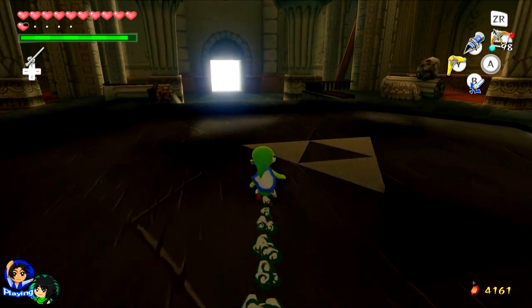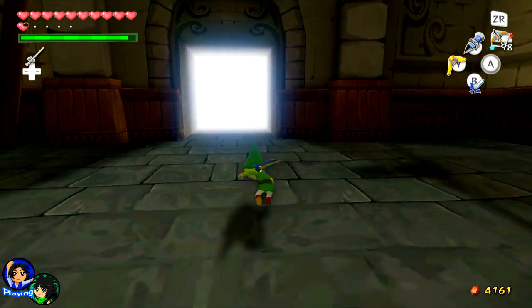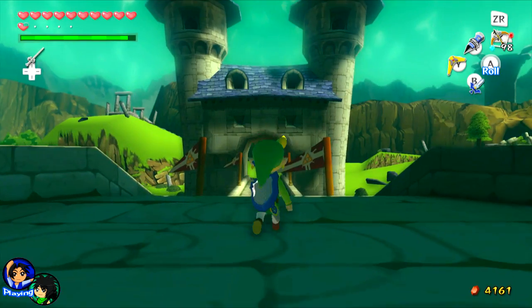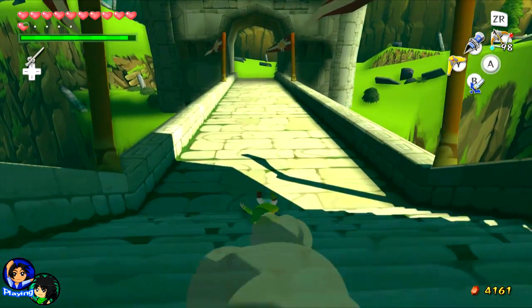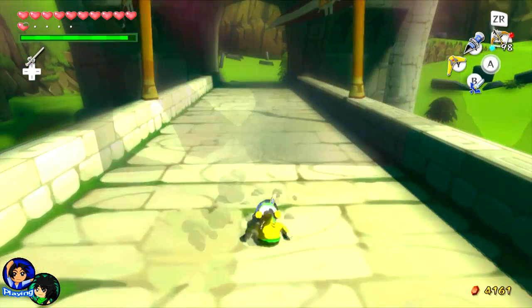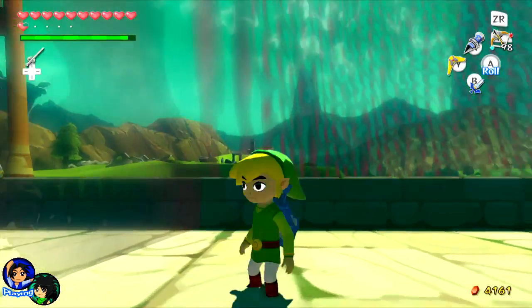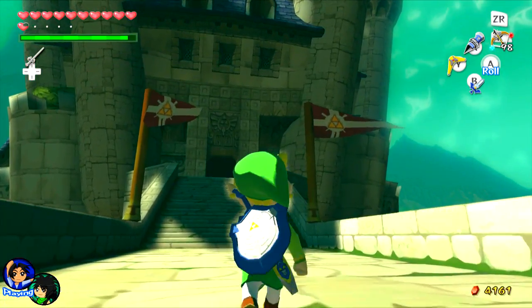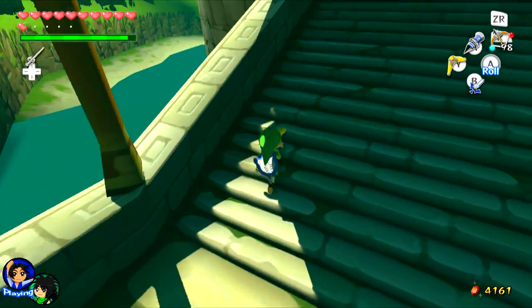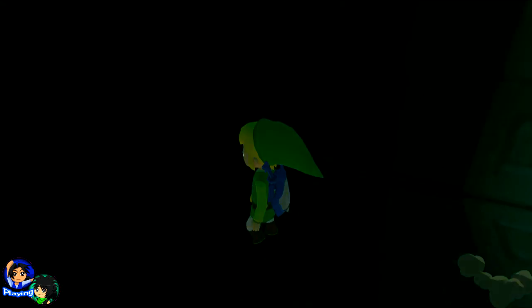Ganon really came in and just went — grr grr grr — and destroyed everything. Can Hyrule keep itself together? Oh, hello! Come on, what is this? The magic barrier. He said Ganon's Tower. Wait, is Ganon's Tower not down here? It's probably in the — okay, maybe I made a mistake.